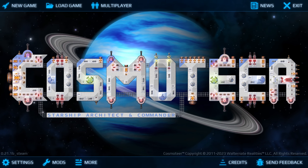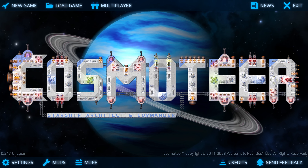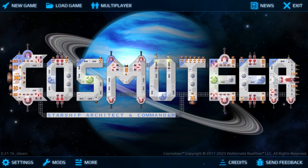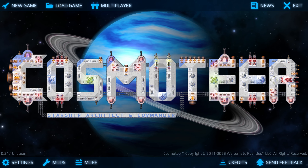Yo, what's up? Another Wednesday, another new title. Today I'm bringing you Cosmo Tier, where you build and command your own spaceship, kind of like Space Engineers, but in 2D. Anyways, let's dive right in.